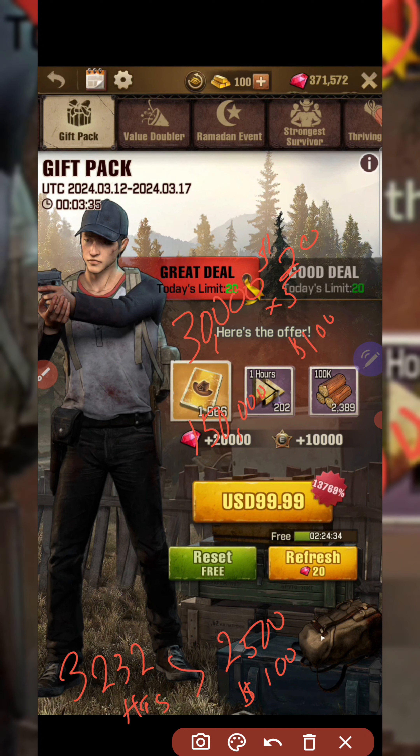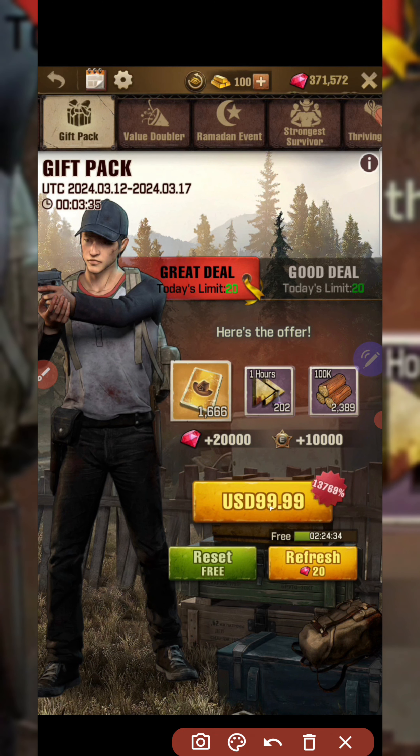So you get 2,500 hours per $100 in Purchase Club. If you took that $600 you saved and spent it strictly on speed-ups via Purchase Club, you would get 15,000 hours. Compare that to the 3,232 hours of speed-ups bundled into the gift pack — that's nearly 4 times as many hours if you redirect the $600 to Purchase Club speed-ups.